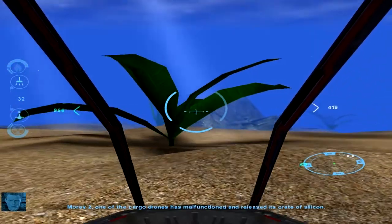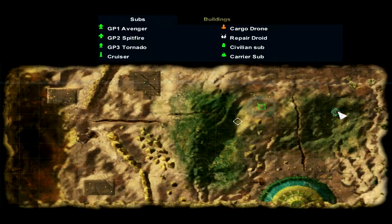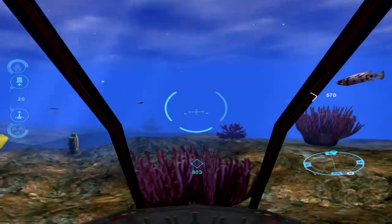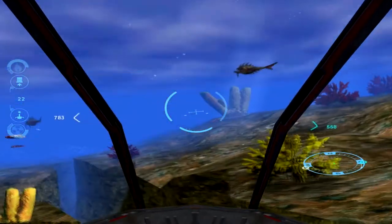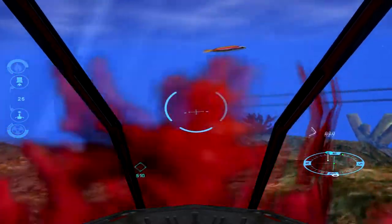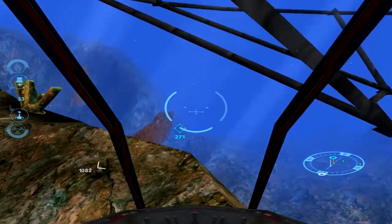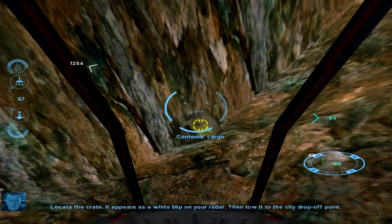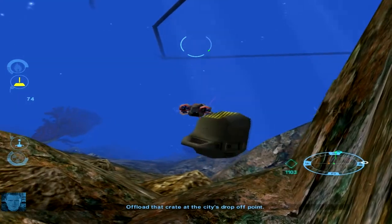Morrie 2, one of the cargo drones has malfunctioned and released its crate of silicon. Follow the location indicator to reach the defective cargo drone. Locate the crate — it appears as a white blip on your radar — then tow it to the city drop-off point. Upload that crate at the city's drop-off point.